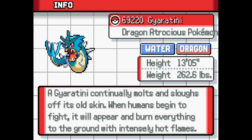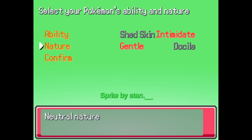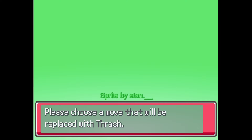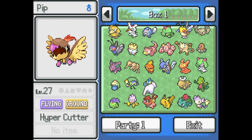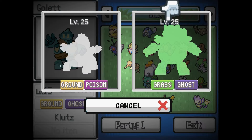Dragon atrocious Pokemon - Gyarados continually molts its old skin; when humans begin to fight it will appear and burn everything with intensely hot flames. We got a water dragon! Shed skin or intimidate - we'll do intimidate. Gentle or docile - let's do docile, neutral nature, nothing bad nothing good. We got bite so we'll get rid of slam, thrash so we'll get rid of agility, and leer so we'll get rid of leer. Next our main boy is going to be fused with Golet - I heard it's a really good type advantage.